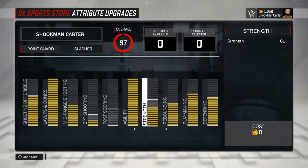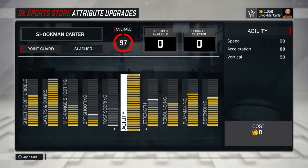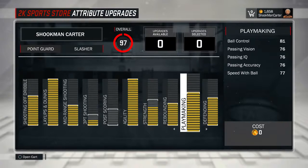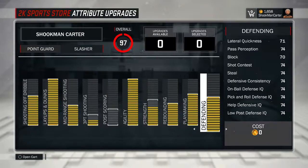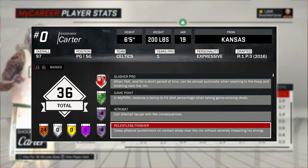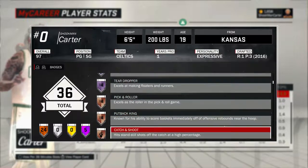Agility — look at that — 90. That's fast for a 6'5" player. Strength I got on 61, rebounding at 71, and playmaking goes up to 81. That's important for the slasher because it's hard to create your own driving lane. When I snap and take you out the way with the momentum crossover, you're in the paint. I got 36 badges with this playstyle — it's so easy to get badges.